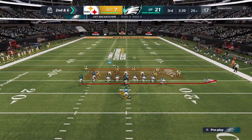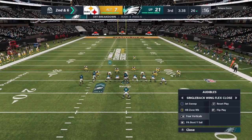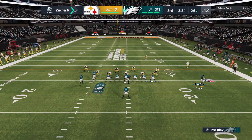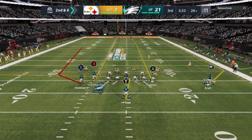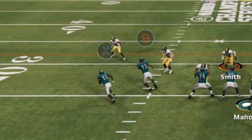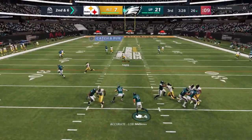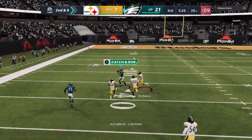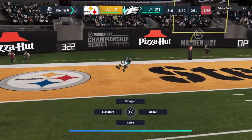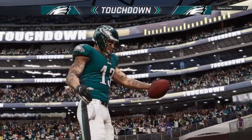Second half — I'm not much of a runner, I really just run to set up the pass. I see that cover three single high safety look one more time, switch to the four verticals, streak the guys in the middle, and motion the tight end out. It turned out to be a cover one, but it doesn't even matter — we bomb it to the B route, who's being covered man-on-man by a linebacker, for another one-play touchdown. My opponent goes ahead and calls it quits.